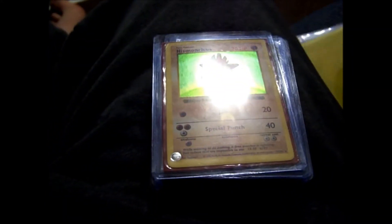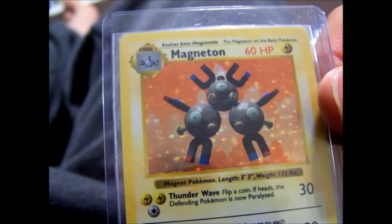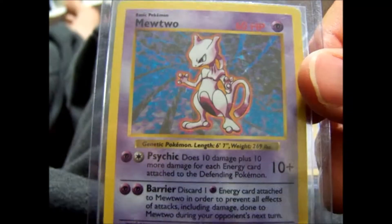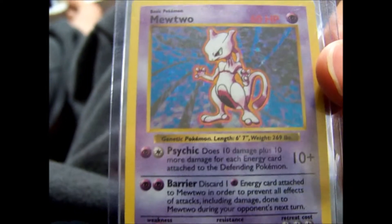A bunch of these actually show light wear, like either scratches or edge wear. These are all my extra shadowless cards after the complete holo set.